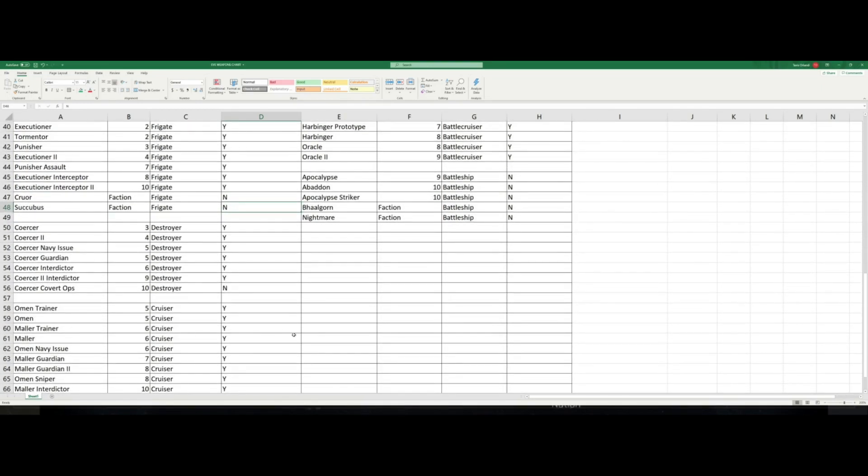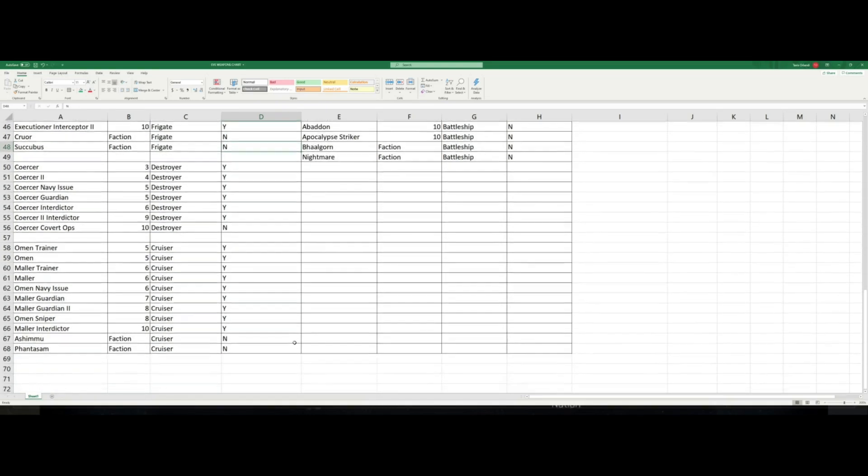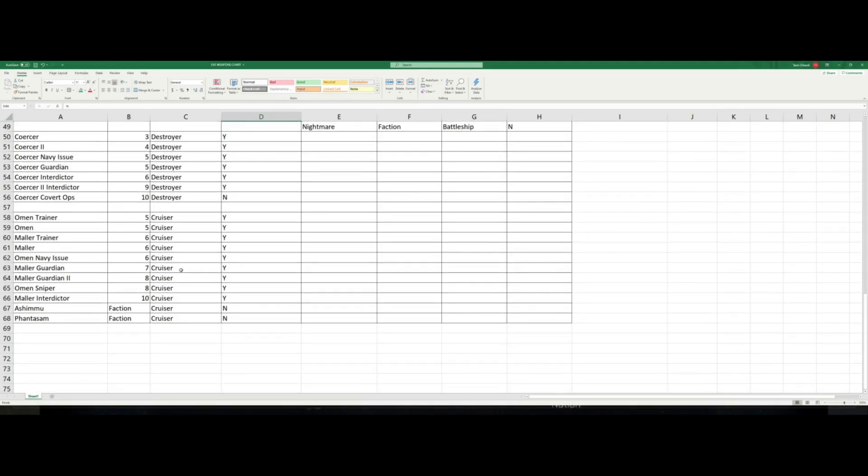Once we get to destroyers, you only really have one line: the Coercer — regular, Navy Issue, Guardian, Interdictor, Interdictor II, and Covert Ops. Every single one also gets that 50% bonus, except for the Covert Ops. In your cruiser category you have: Omen Trainer, Omen, Mauler Trainer, Mauler, Omen Navy Issue, Mauler Guardian, Mauler Guardian II, Omen Sniper, Mauler Interdictor, the Ashimmu, and the Phantasm. Every single one of these ships also has that 50% reduction, except for the two faction ships.